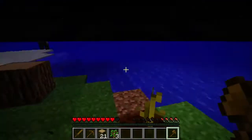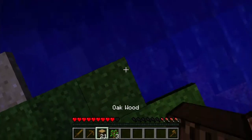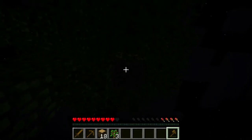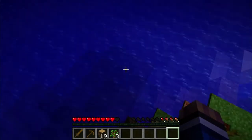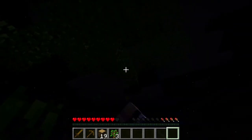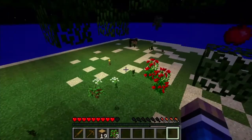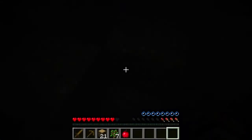Building out of cobblestone is probably the smarter choice in the long run because it won't burn down, which will be really useful in the future. Let's destroy this — booyah! Now let's just punch the leaves. I think I'm gonna call this episode 'Getting Wood' — I love how funny that sounds. We got an apple! I'm gonna change my name to Shaquille O'Neal now.